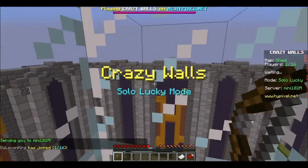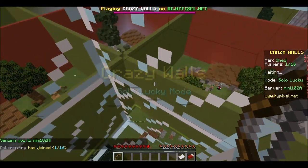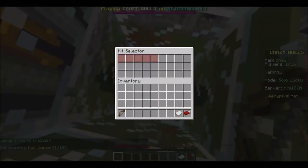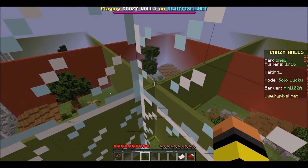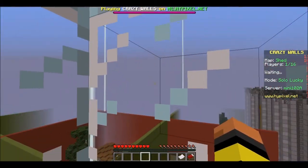Hello guys, what's going on? It's LovingKing here and welcome to Crazy Walls in Hypixel. If you're wondering what Crazy Walls is, basically it's this mini game like Walls where you have different categories. This one in lucky mode involves lucky blocks.